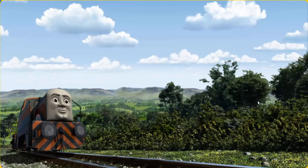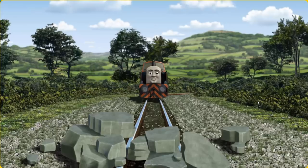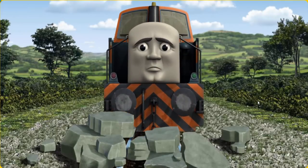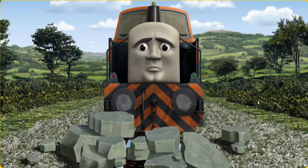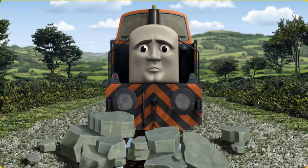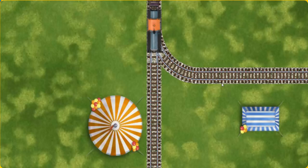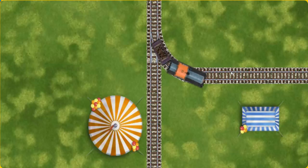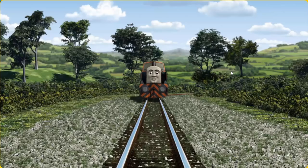Den went through the countryside. Suddenly, Den had to stop. He needed to go a different way. Show Den the track that goes nearest to the smallest tent. Let's go!